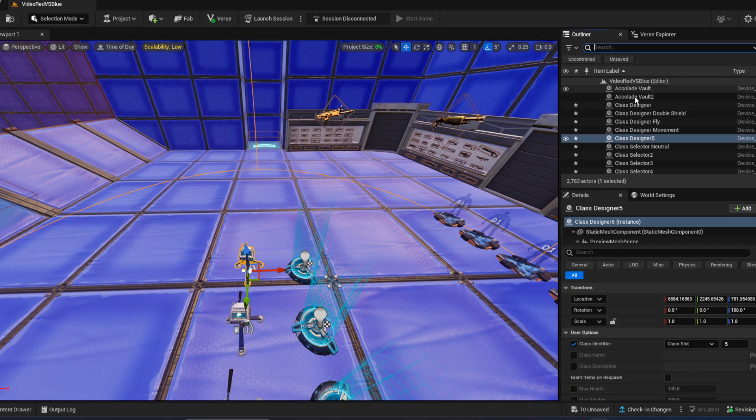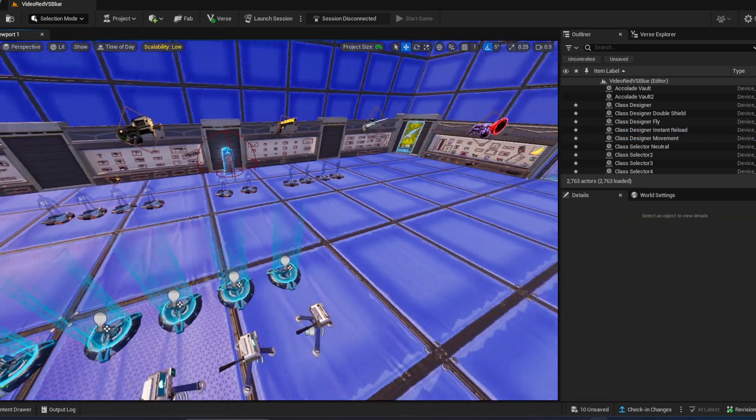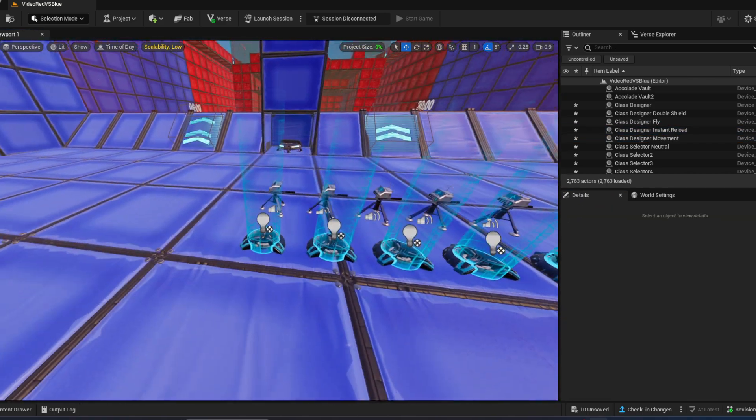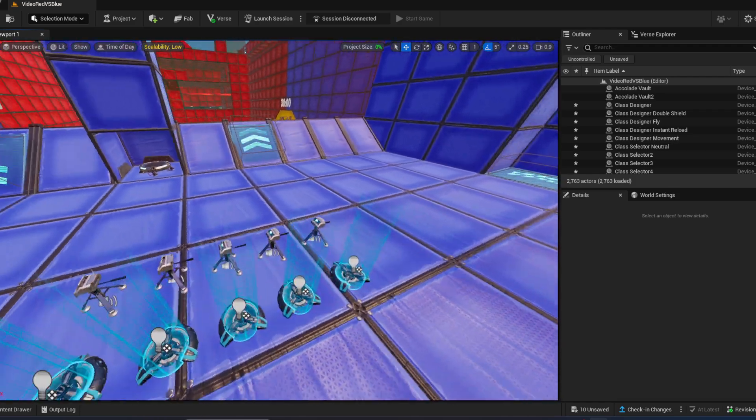Check if you did everything right and name it 'instant reload'. Now we have a neutral class and four different classes that will give the player superpowers.